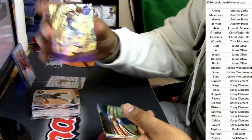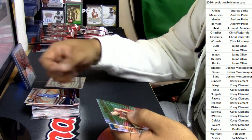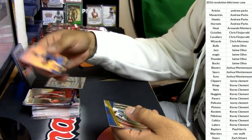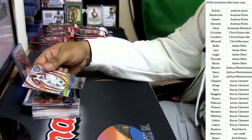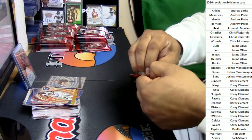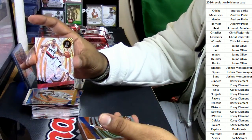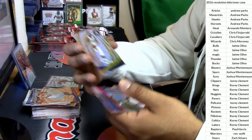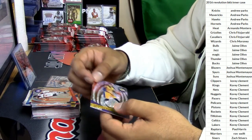Darren Collison, Kings. Chris Dunn, Timberwolves. Jacob Poeltl, Raptors. Russell Westbrook, Thunder. Draymond Green, Warriors. CJ McCollum, Trailblazers. Willie Hernangomez, Knicks — what kind of name is that? Miles Turner, Pacers. Andre Drummond, Pistons. D'Angelo Russell, Lakers.